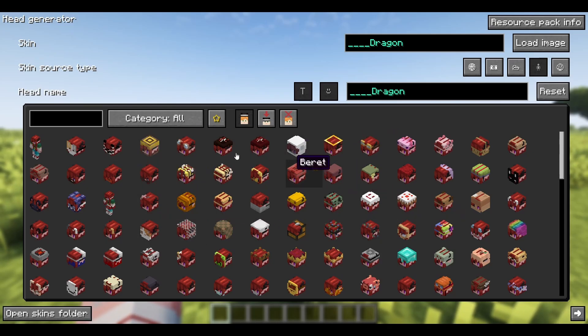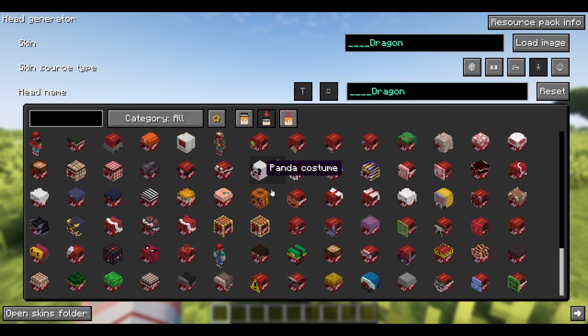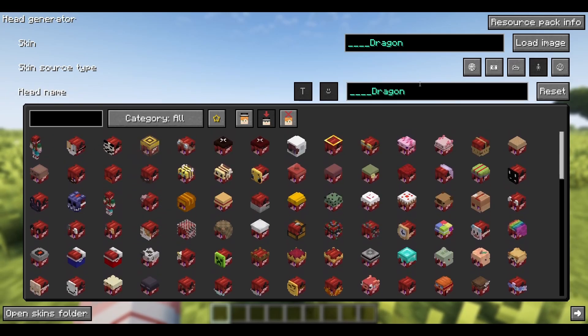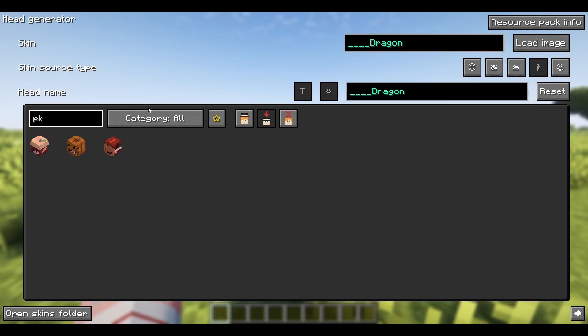As you can see, this causes a bit of clipping with some of the items, but this is where you get a whole lot of choices for hats, silly little things like this — great for roleplays, and most importantly, what I know a lot of people are watching this for: plushies.